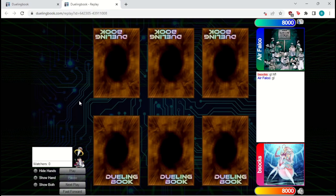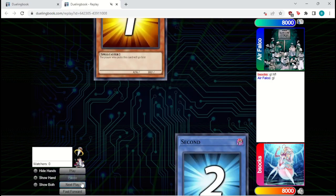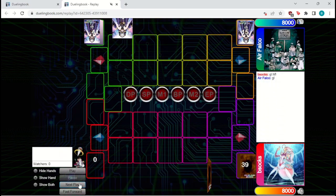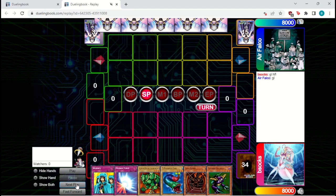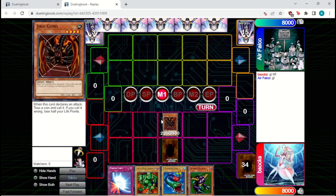We've got a game against Air Falco — first time being featured on the channel, but a very good duelist. We are on the Cannon Burn deck, and we get to go first because we won the Rock Paper Scissors. Our hand is looking pretty good — we've got some beaters immediately to bring out and some good traps to back them up. So we're going to just bring out the Jirai Gumo, set the Waboku, and pass. We can't attack this turn, but not much is going to get over a 2200 attack point monster, so we'll use this effectively as a wall.